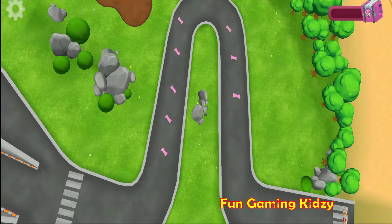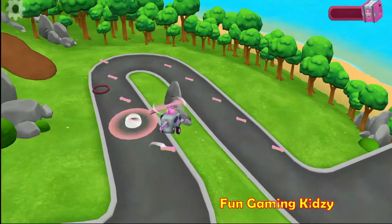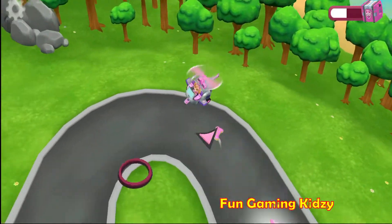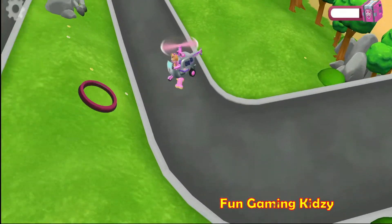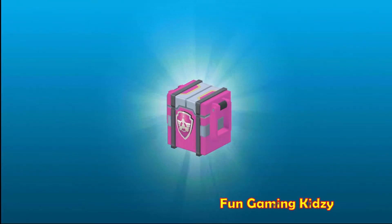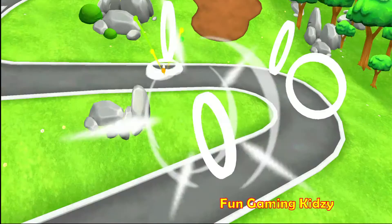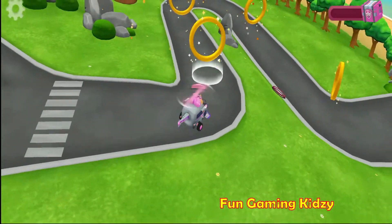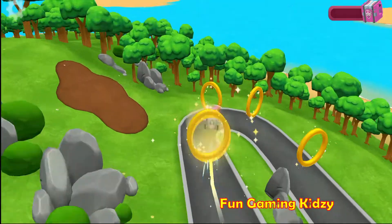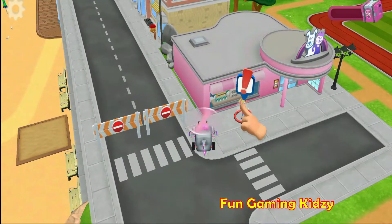Look! Pup treats appeared on the winding road! Collect them all to win your prize! You've got it! Pup-tacular! These are boost rings! The pup treats are on the winding road — get them all to win a prize! Tap on the boost ring to use it! You're the fastest pup in town! Drive over these pads to get the speed boost! Look! Katie has something to say!